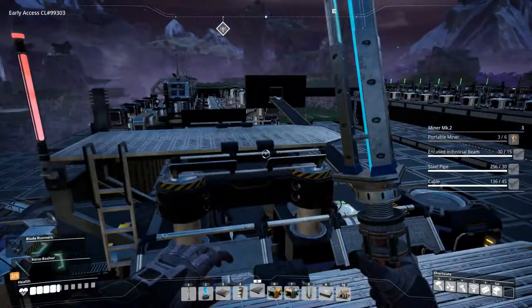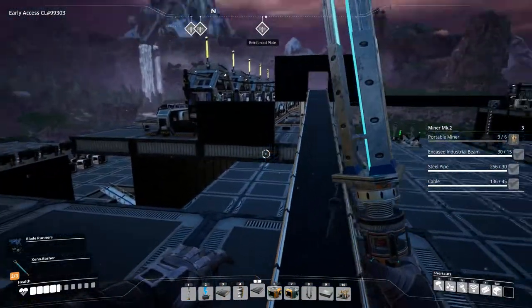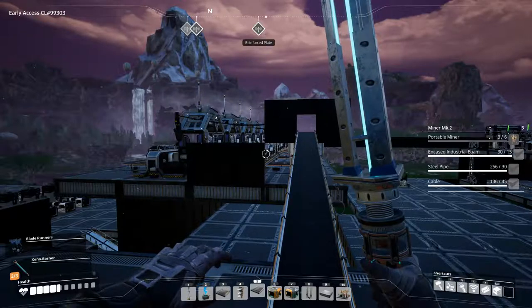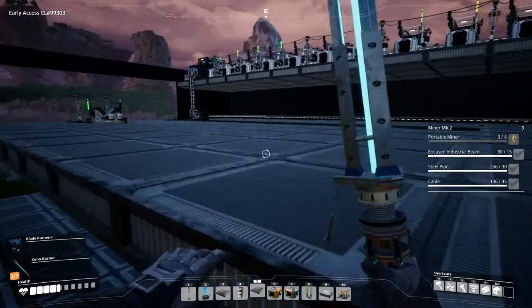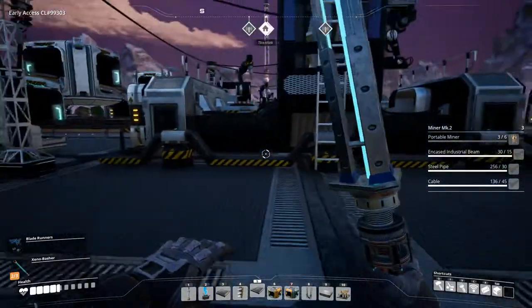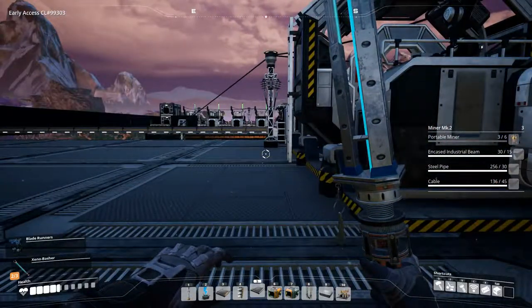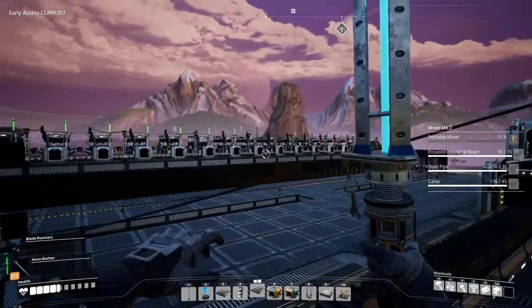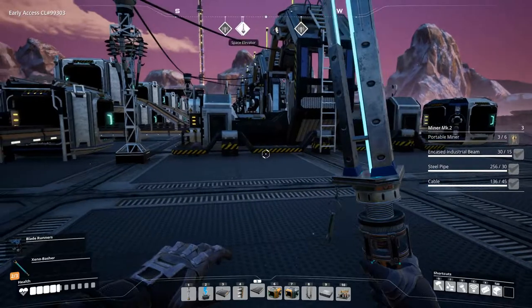Let's see how many floors we need - yes we need three or four. I think maybe we can do with three because we can fit at least three more here. That would take us up to eight, but we just need seven: 7, 14, 21 - so three floors. All of that will just be fed by one floor of encased industrial beams - one floor of beams. So that's pretty good.